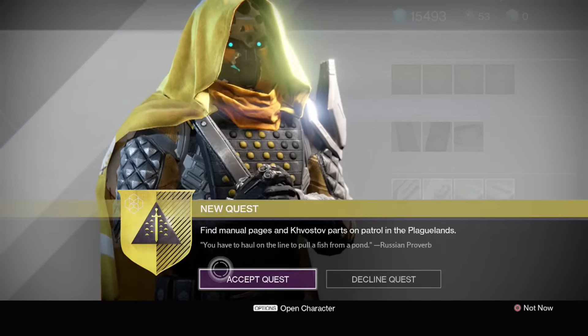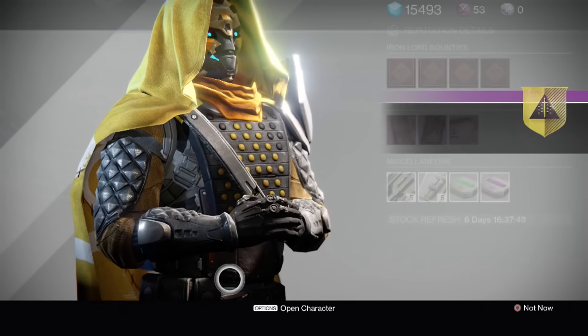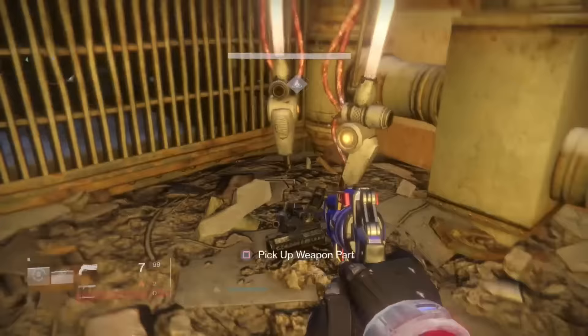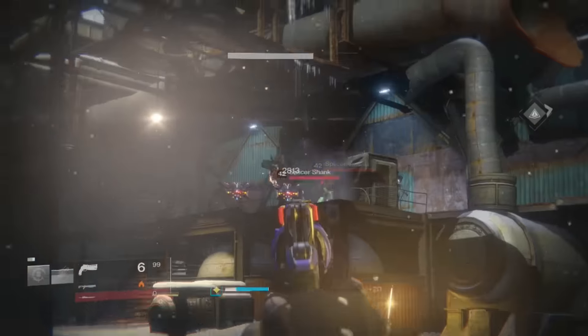After that, make your way to Felwinter's Peak and pick up the next part of the quest. Now that you've picked up the next part, go back to the Plaguelands and make your way back to the Cosmodrome, because we've got to be looking for some weapon parts.